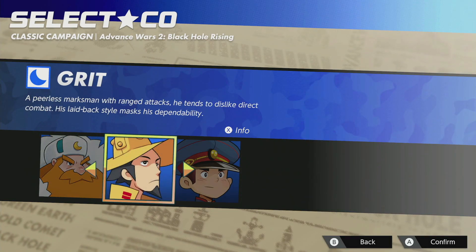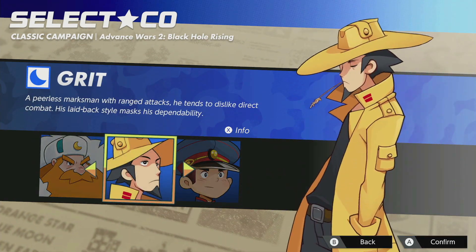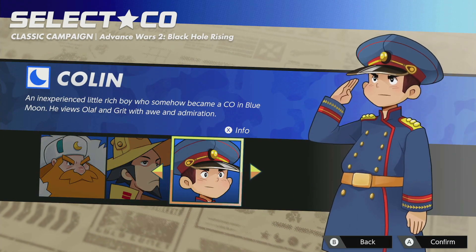I'm actually not quite sure who to use here. I kinda wanna use Olaf since the map was found in his area, but I found the map with Max and I didn't use Max. Since Collin is the new guy, I guess I'll use Collin.